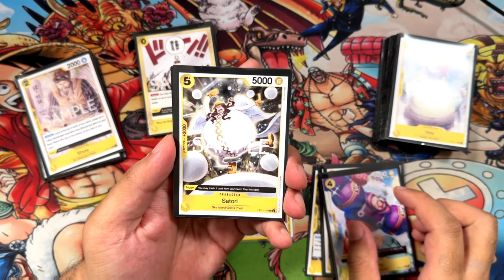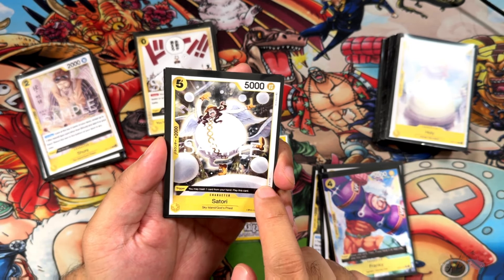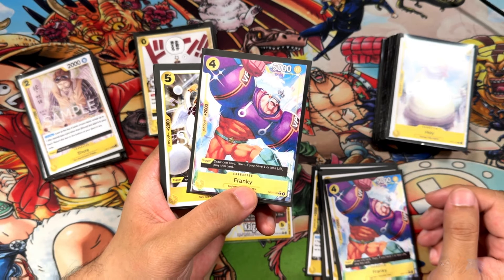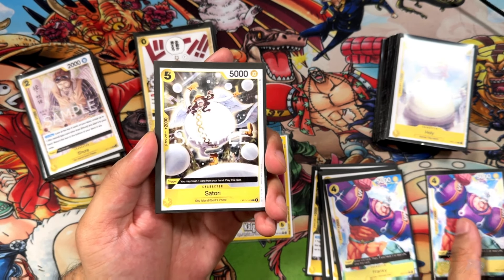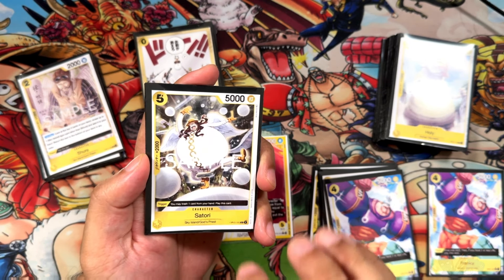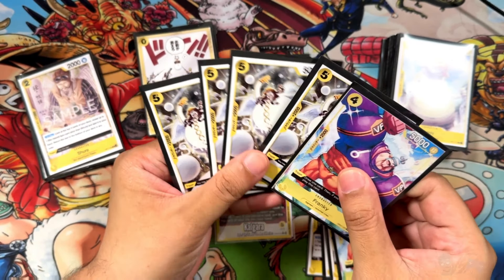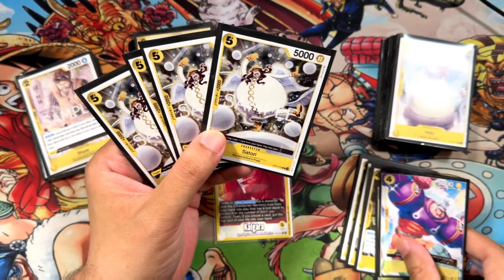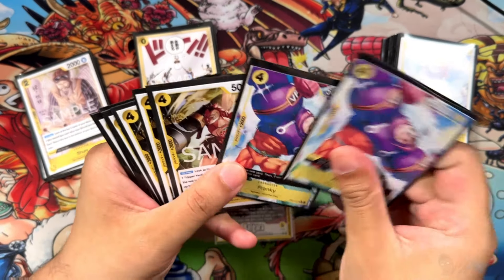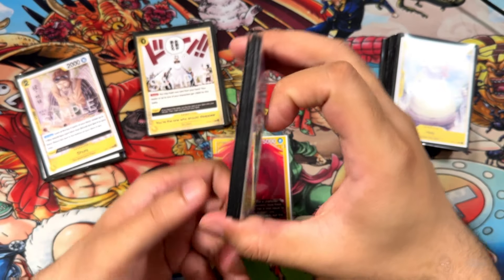Next we have Satori, a 5/5/2 Sky Island card. On trigger, trash one to play it. So obviously this one is better — you get the draw card, and if you have 1 or less life you play it for free. However, because your leader is so sturdy, there's a pretty good chance you'll trigger this while you have 5, 4, or 3 life. That's why we're running more of these. We're running 10 2Ks total — I think I might want to switch to 3 Satori's and 3 Frankies depending on playstyle.